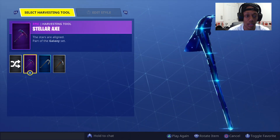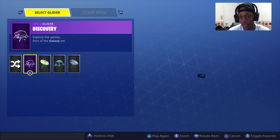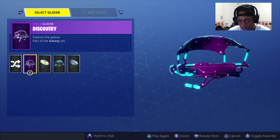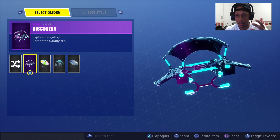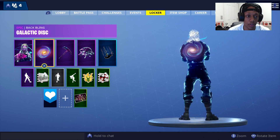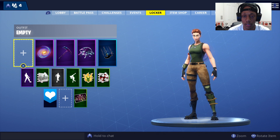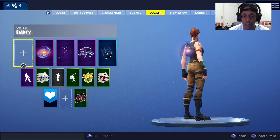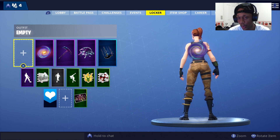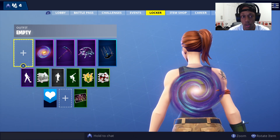It's basically a regular pickaxe and glider just with the Galaxy skin on it. The glider is so fire — it has this luminous cloud or gas-from-space effect which looks really cool. The back bling is super dope too. It's very light and distinct; you can't really see it from far away, but it still looks really good and it's going to be something super rare.